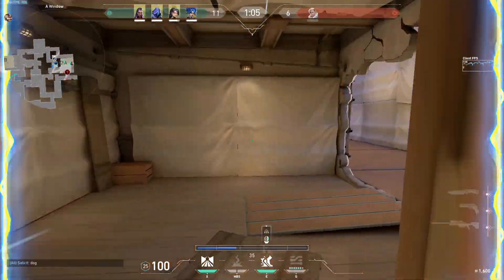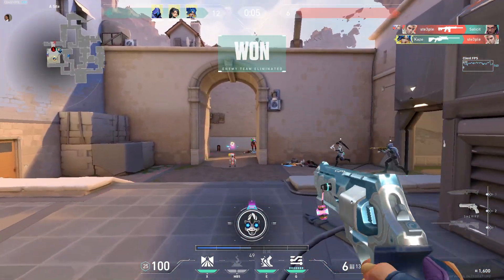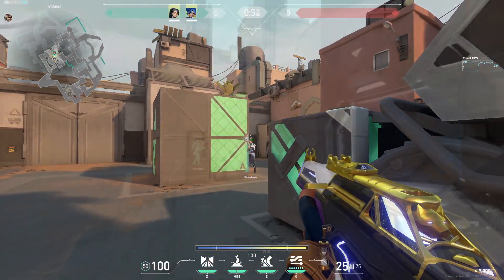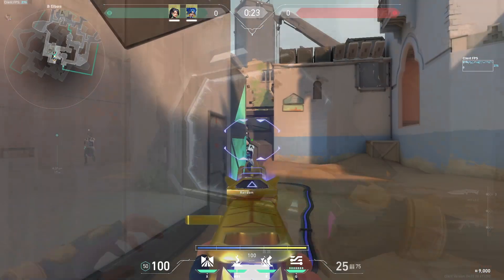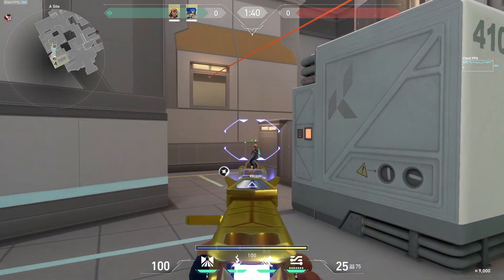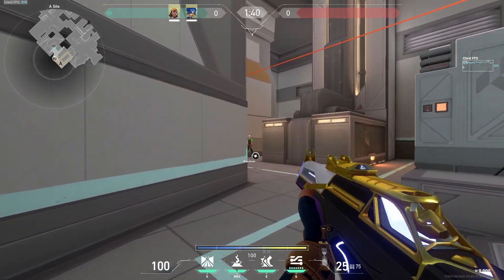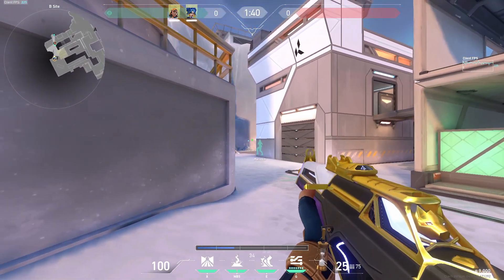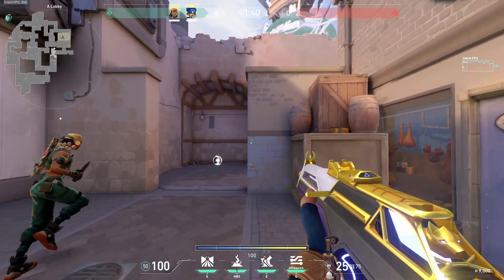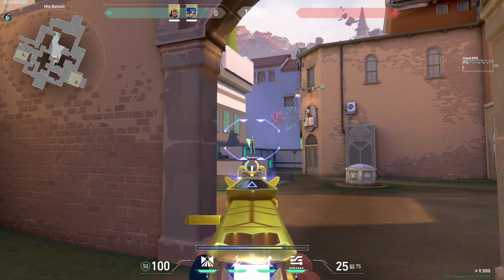For crosshair placement, all around the map there are spots where you can literally line up your crosshair and it'll perfectly align with an enemy's head. I found this out a couple weeks ago and it worked really well. I'm not going to show all of them, but go into each map and look around — they're in every map and are extremely useful if you're having trouble with crosshair placement.